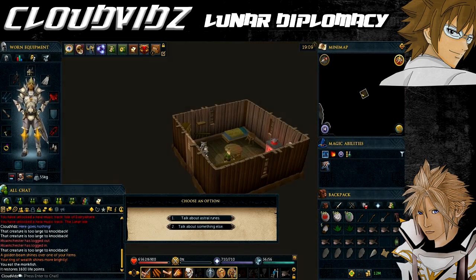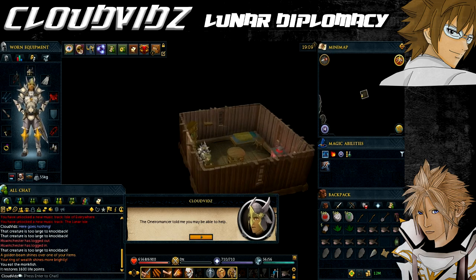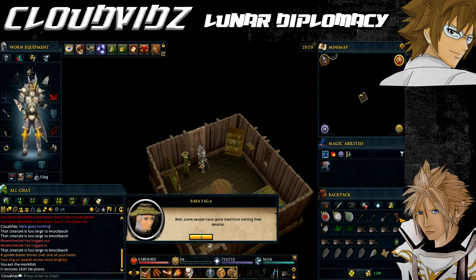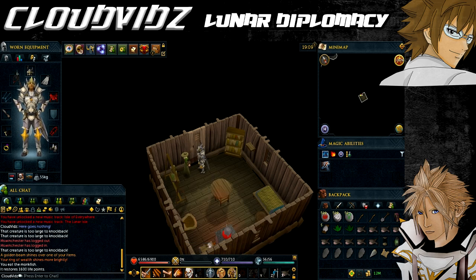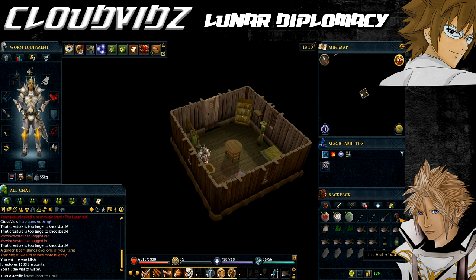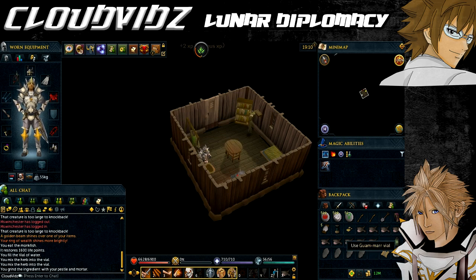During your talk with Baba Yaga she will give you a special vial and says you need Guam Leaf, Marrentill and some ground Suqah Tooth to complete the potion. If you have the Suqah Tooth, carry on; if not, go kill Suqahs until they drop one. In Baba Yaga's house there is a sink to fill your vial with water. Use your Guam Leaf and Marrentill on the special vial, then grind the Suqah Tooth into dust and add it to the potion to get the Waking Sleep Potion. Take this potion back to the Oneiromancer.